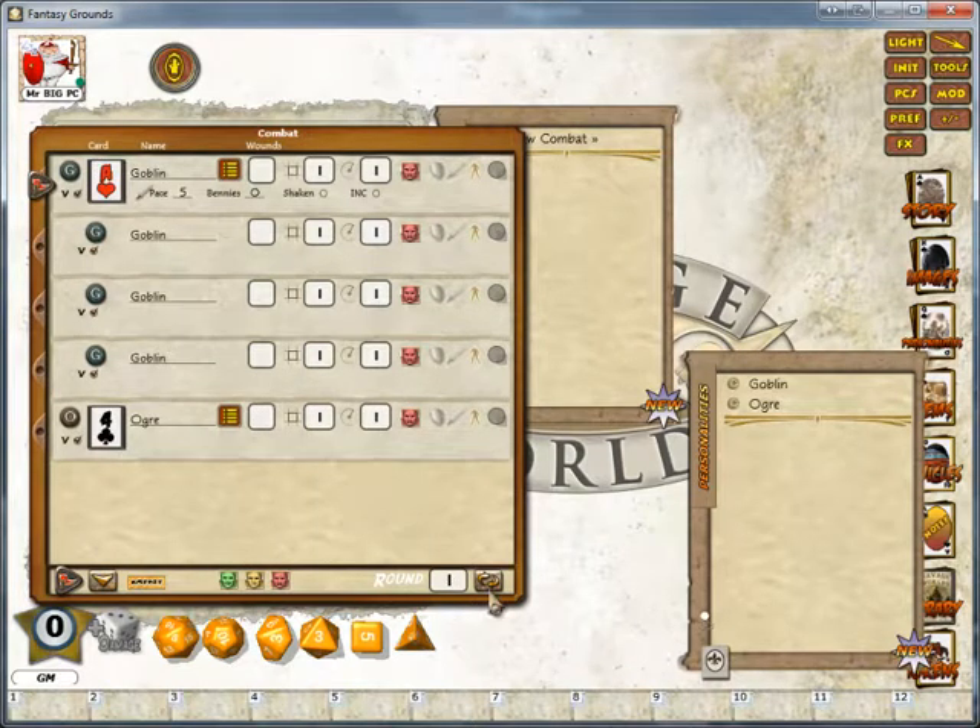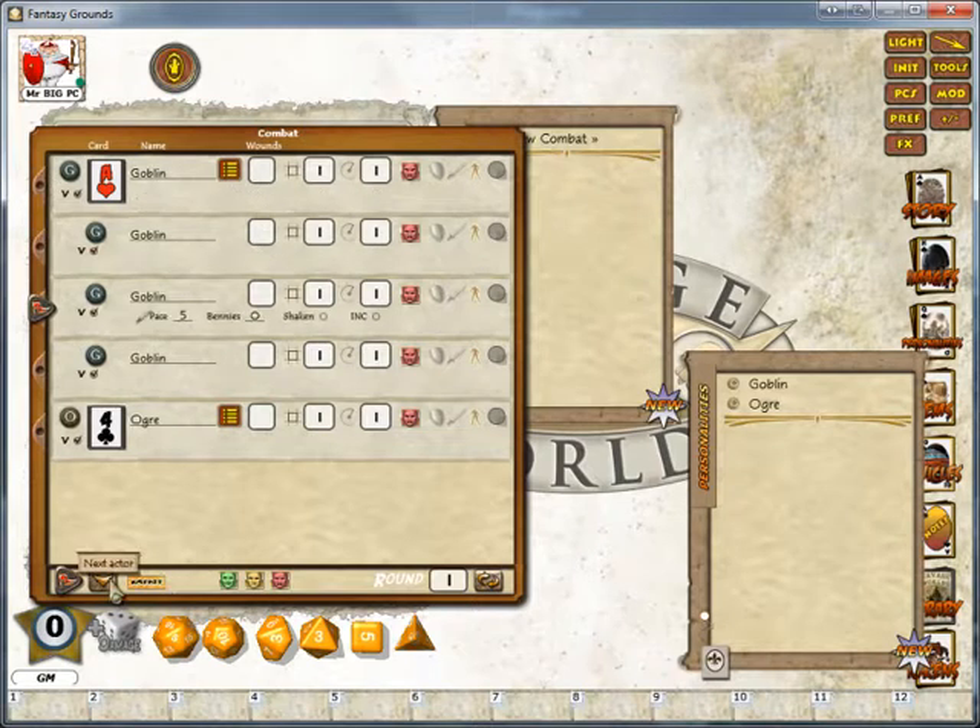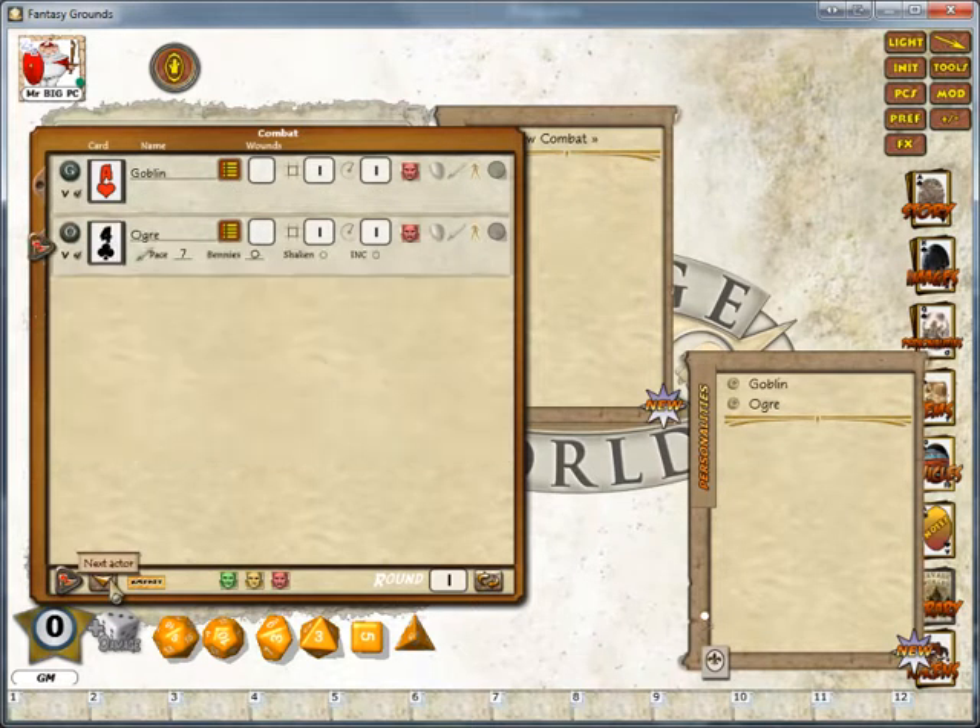And then when the cards are dealt, only two cards are dealt — one to the goblins so all the goblins act on the same card, and one is dealt to the ogres. If I click next actor, it will still correctly move down through the goblins, then it will get to the ogre.